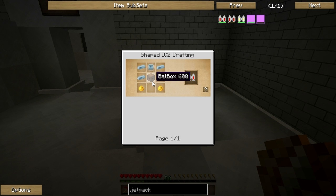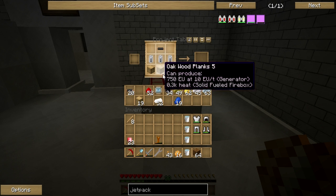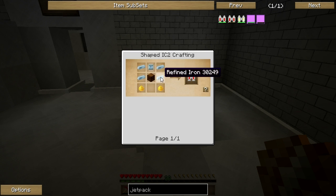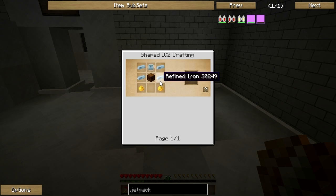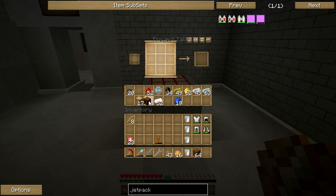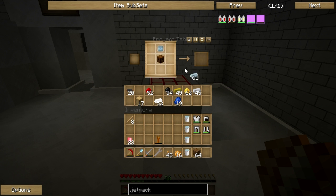Next we need to make a bat box — that's where we need our RE batteries. We put wooden planks in the bottom, RE batteries in the middle, and copper cable and more wood. There's our bat box. Now we put it all together: bat box in the middle, advanced circuit on top, refined iron on the sides, and glowstone at the bottom like flames coming out of the jetpack boosters. Jetpack is in the bag!